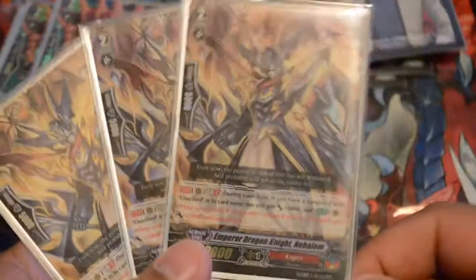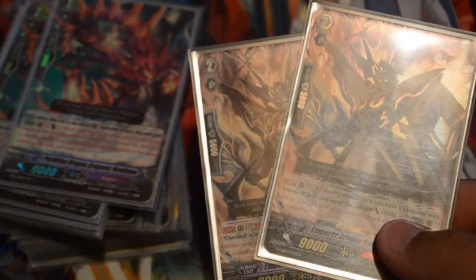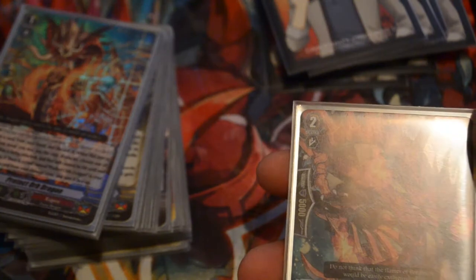We play three Emperor Knight Hollums because he is your 11k attacker. When the Great or Legend is on there, or you have your strides, he'll get an additional plus 5k for everything standing. When a Great Four attacks, it stands, so we basically give this guy a good 10k boost add-on. We also have our Neoflames — play three of these, first as legion mates and his skill is pretty good too. If he gets retired, counterblast one, pay the cost, choose one of the clone's rearguards in the same column, and retire it.